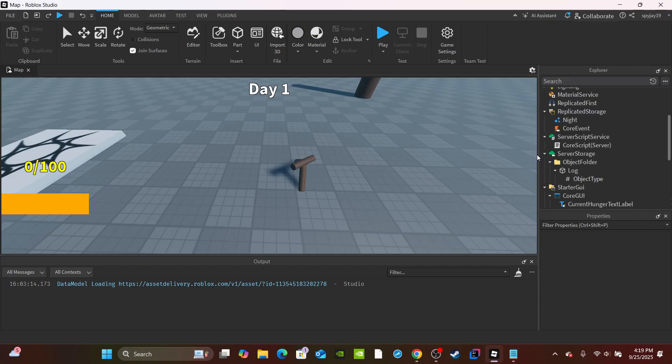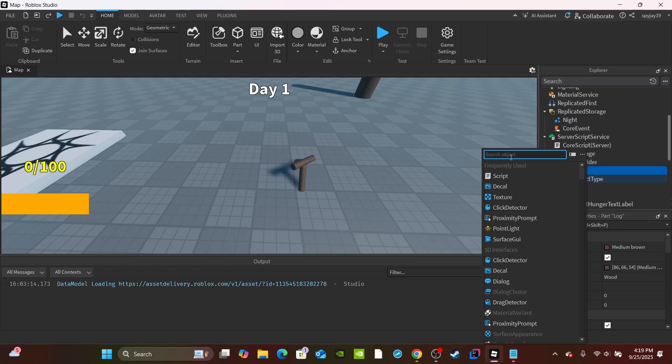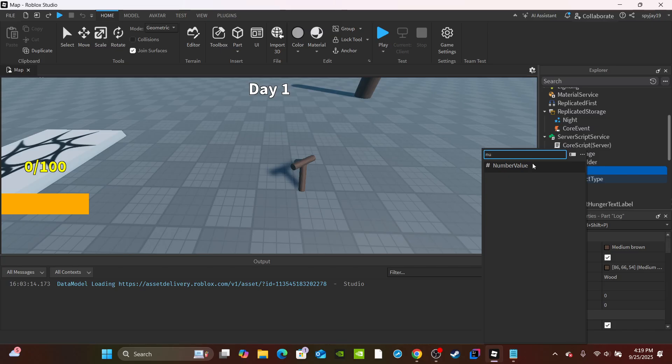For every object inside your object folder that you want to be burnable, insert a Number Value into it - for me it's the log. Name this Number Value 'Burnable'. This is how you'll know an object is burnable. The value is set to how much it adds to the campfire - in the actual game I think logs add around 15 or 20, so I'm just going to set mine to 15. Set yours to whatever you want.